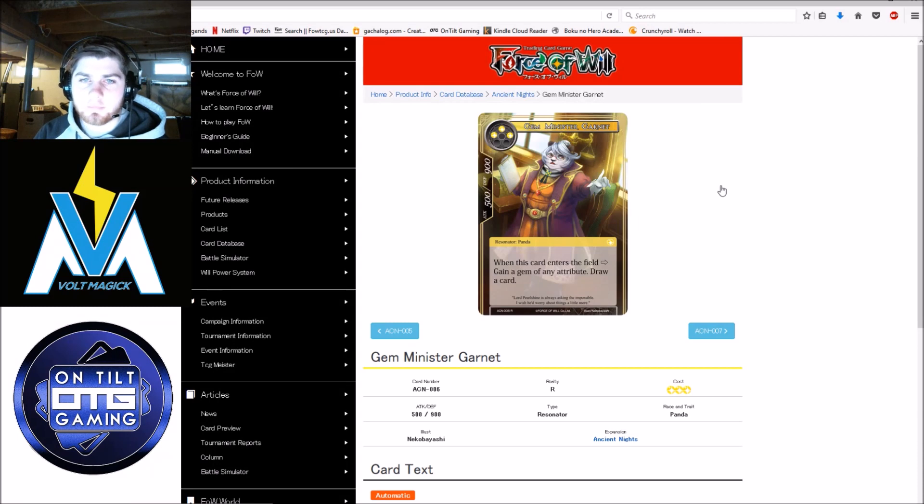Gem Minister Garnet — the five-nine: when it enters the field, gain a gem of any attribute and draw a card. This card you absolutely play in your panda deck — it does absolutely everything you want. It draws a card and gets a gem of any attribute, which is rare since some cards only get light. It's overstatted on defense, understatted on attack, but I don't think your three-drops are what's closing out games in a panda deck. In the overall context of New Frontiers with Makage, Perseo, Fox — pandas just don't compete. This card is good in the panda deck, but not good in New Frontiers broadly. Very solid.